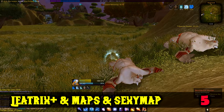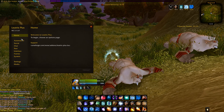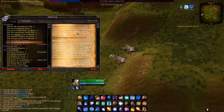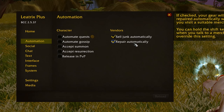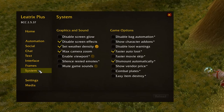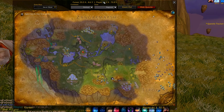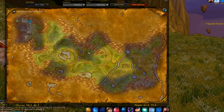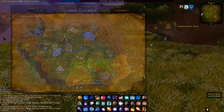A really good quality-of-life addon is Leatrix Plus and the Leatrix Maps addon, giving you a lot of good options like better dress-up, the big quest log from retail, bigger frames for professions, increased camera zoom, auto dismount, faster auto loot, auto-sell junk from the bag, auto repair, and a lot more. Leatrix Maps is very useful — it makes the map not full screen, shows unexplored areas, turns transparent when you move with it open, and gives you coordinates for your location and cursor. There's no reason not to use it.